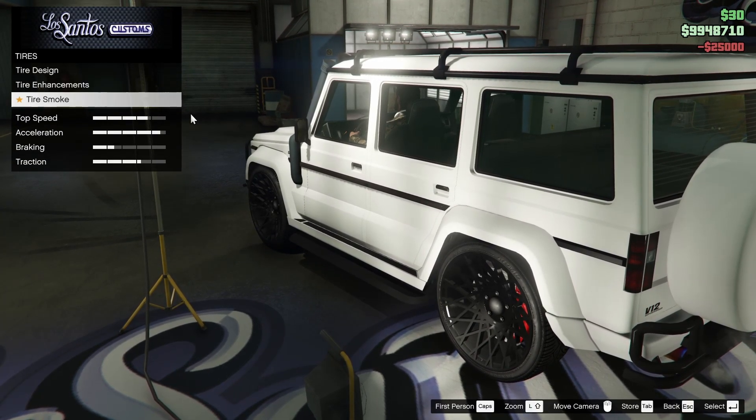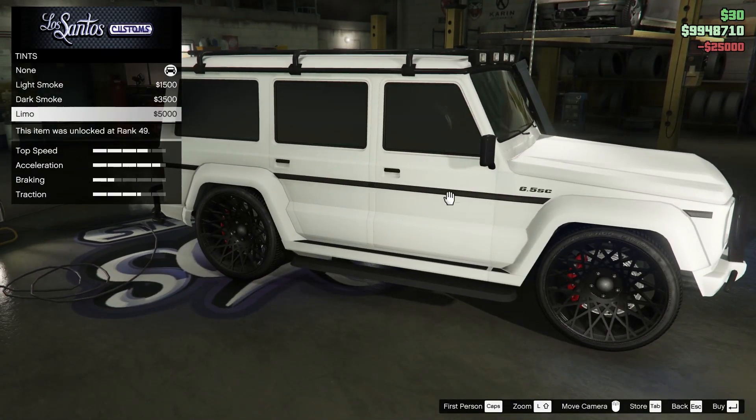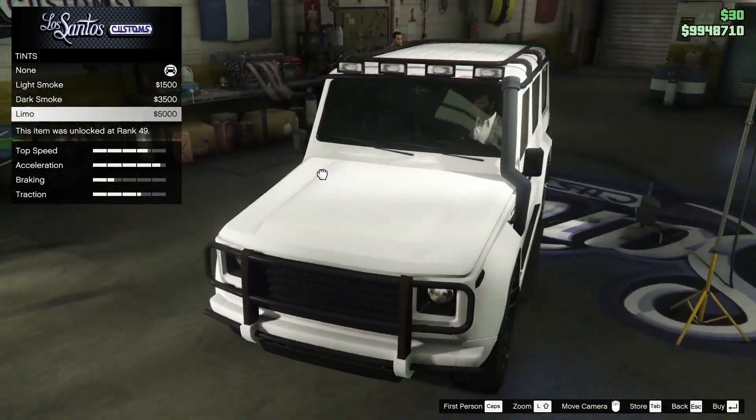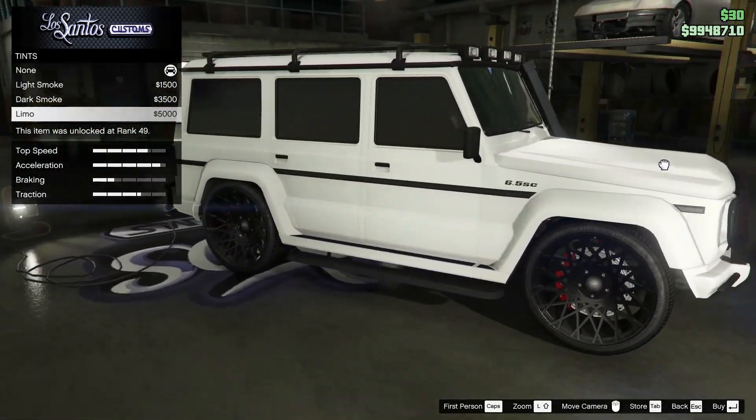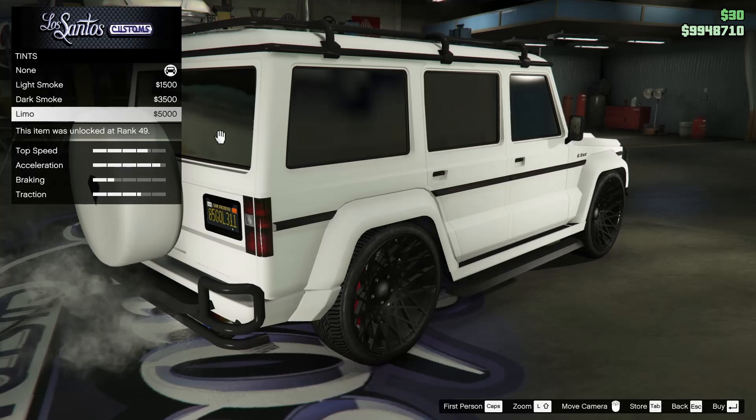We are going to put bulletproof tires on this thing, of course. And last but not least, we are going to tint the windows out. And of course with the tinted windows, you do get a semi-tinted front windshield on this thing, which is a really, really cool feature. So we're going to put that on for sure.